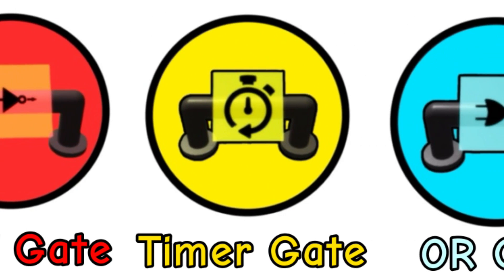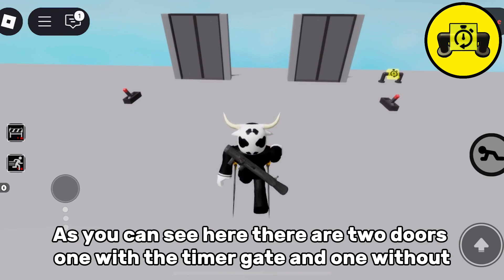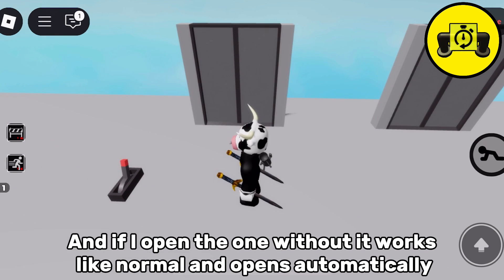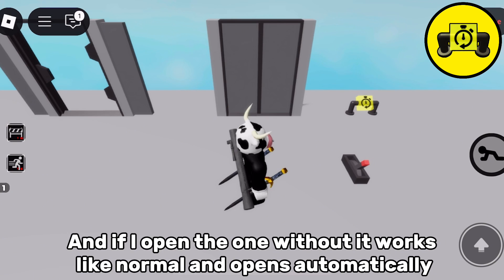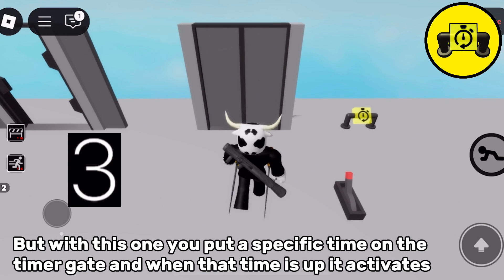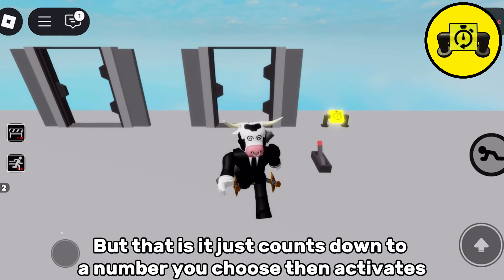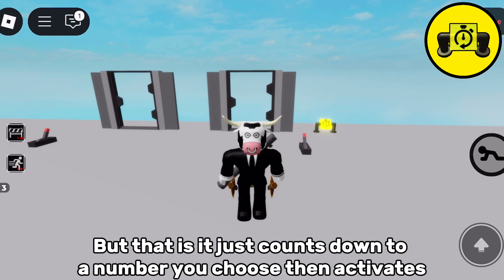Now for the timer gate. As you can see here there are two doors, one with the timer gate and one without. If you open the one without, it works like normal and opens automatically. But with this one, you put a specific time on the timer gate and when that time is up it activates. That is it — it just counts down to a number you choose then activates.